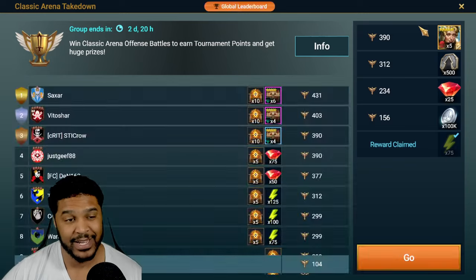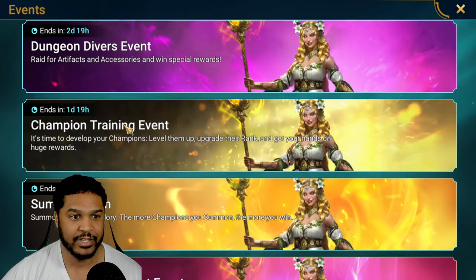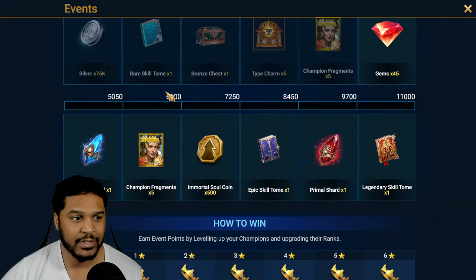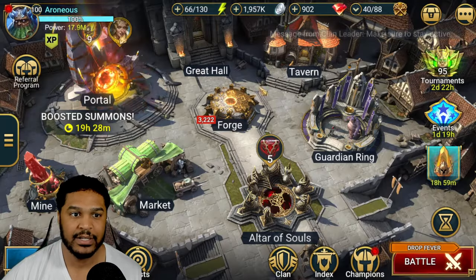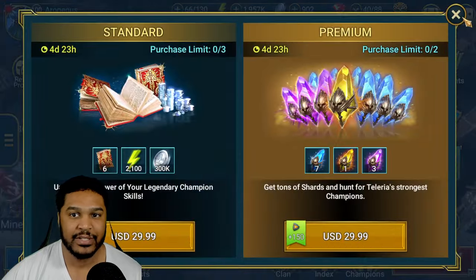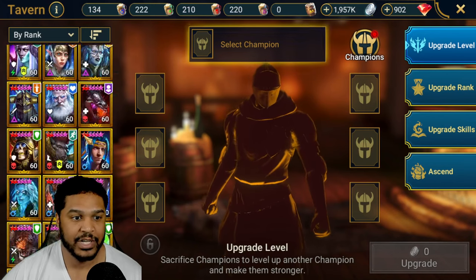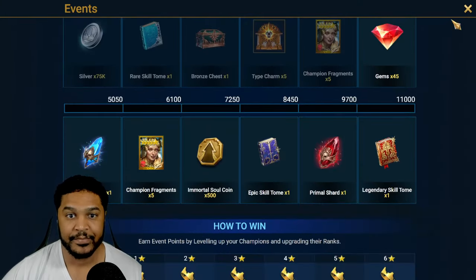Classic arena should be extremely easy for anybody — it's the easiest one for everyone. Dungeon divers is going on, champion training has a day and 19 hours left, and I'll definitely get the five fragments. I'll probably shoot for the immortal soul coins if I can go a bit further. I try for the primal but don't usually push that hard since I don't pull enough shards or save enough brews. Right now I'm around 200 for every brew type besides magic.